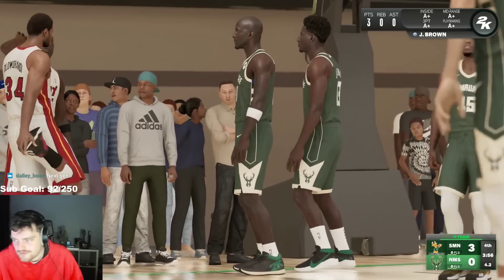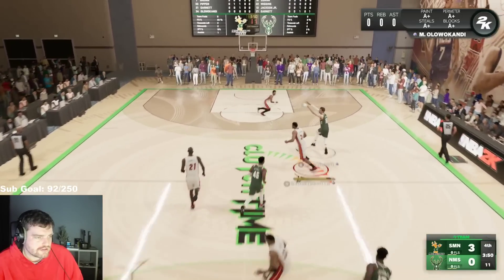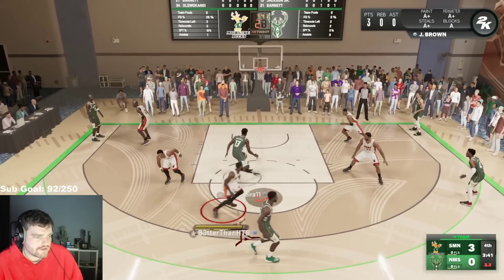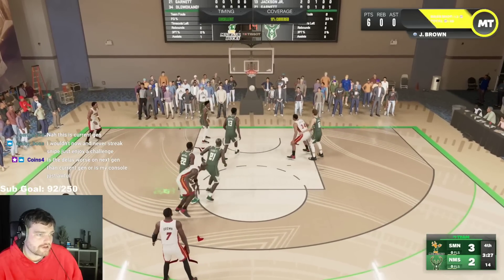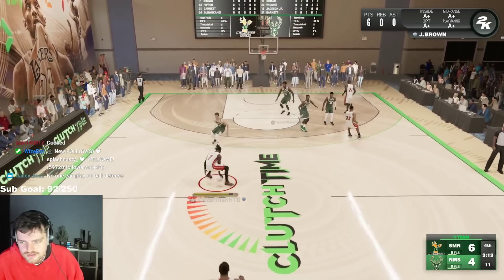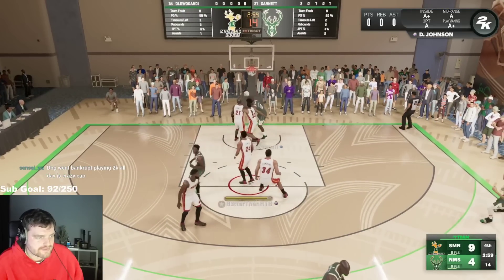Of course I'm playing next gen — the court doesn't even look like this on current gen. Good defense, Jalen Brown's got him. Scotty — nice spin. Green that one, come on Jalen Brown. That's an easy three-point shot there for him. He stepped into a nice green, and then that was a tough shot over Kevin Garnett helping up. We're now hitting leaners with this guy.